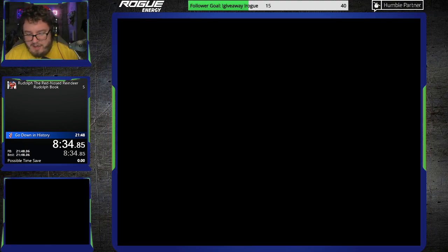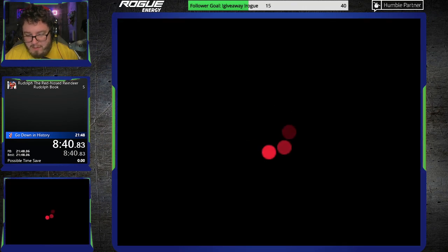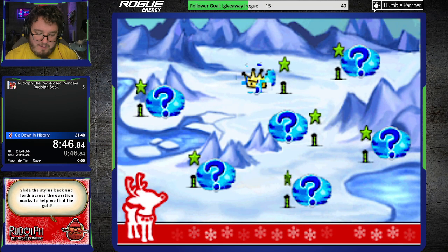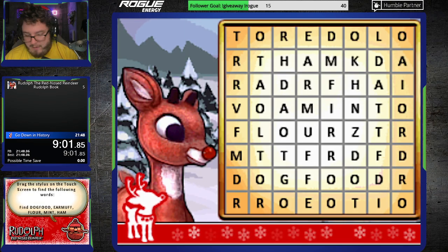We meet our good friend Cornelius — I believe is his name — the prospector. And then we have to find some gold. Actually, there's one part of RNG here: not everything has gold in it, so we've got to find the spots that do have gold. Oh, we got lucky there. We have to find two pieces of gold basically. We got pretty lucky — we only had to check three of them. So that worked out pretty well.